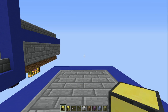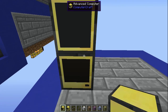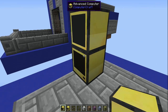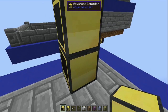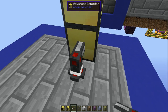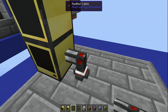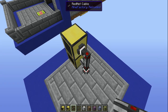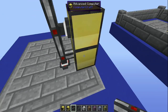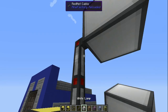Here is how you set it up. First you need an advanced computer and an advanced monitor, and place those somewhere adjacent to each other. You can use the network cabling from Computer Craft if you want, but I'm just going to place them next to each other for now. Then place your bundled cabling — you can use bundled cabling, actually, but I don't have Red Power because it's not updated. Place your bundled cabling equivalent next to your computer on any side, and then run it to wherever you want it to go and set up all the colors and everything.